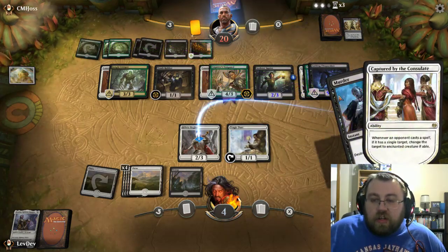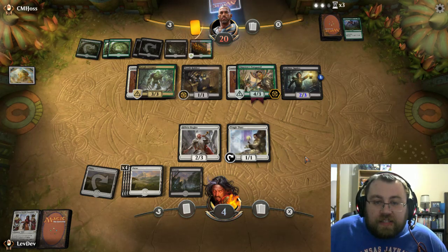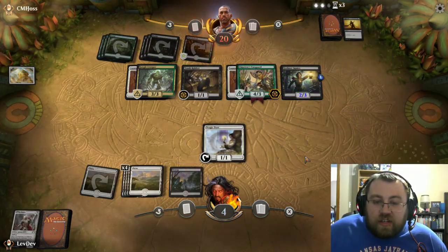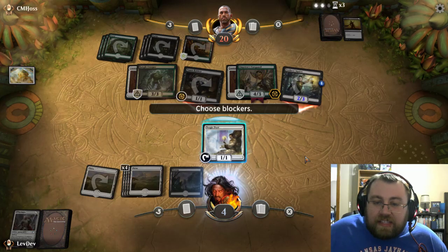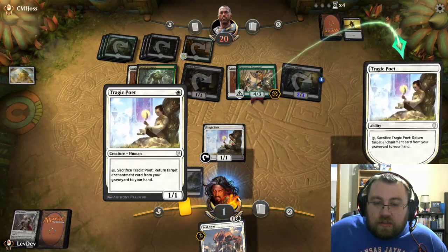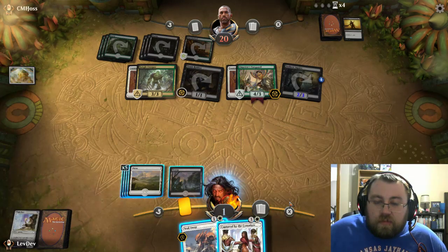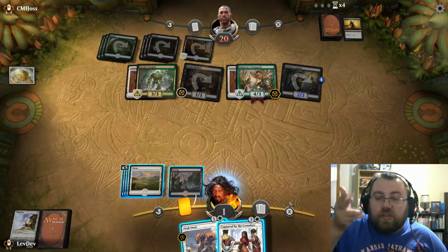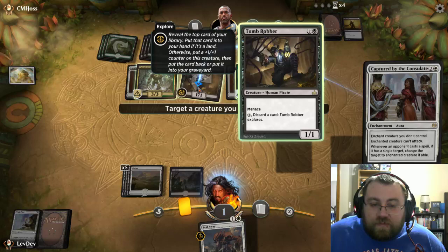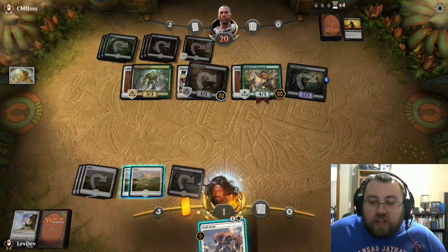He does some murdering. He seems to forget about that ability of Captured by the Consulate. It returns those creatures to the graveyard. Now he eviscerates — we're still going to take the damage because even though we're going to be at one health, we'd rather have a chump blocker. Upon post-reflection, what I should have done is chump blocked with one of the two creatures. That was a legitimate misplay on my part, but still — this game was a lot more dynamic. Oh wait, we do have two lands. I did the math wrong, so we actually still have a chance here.